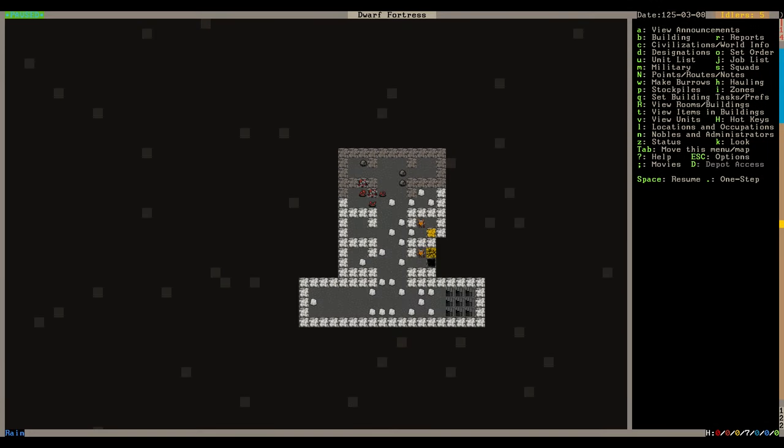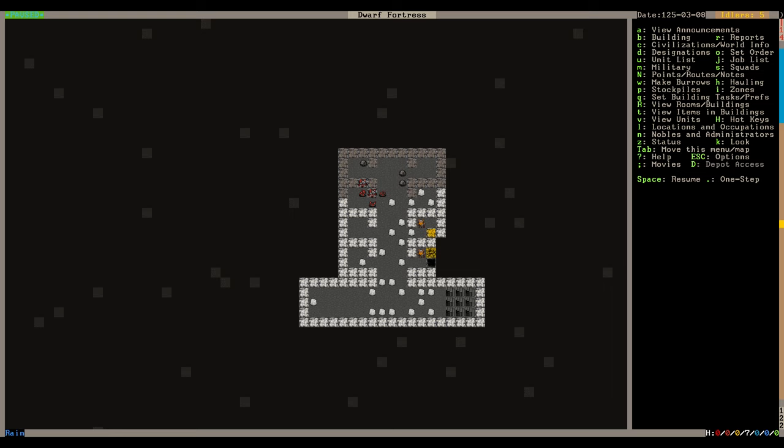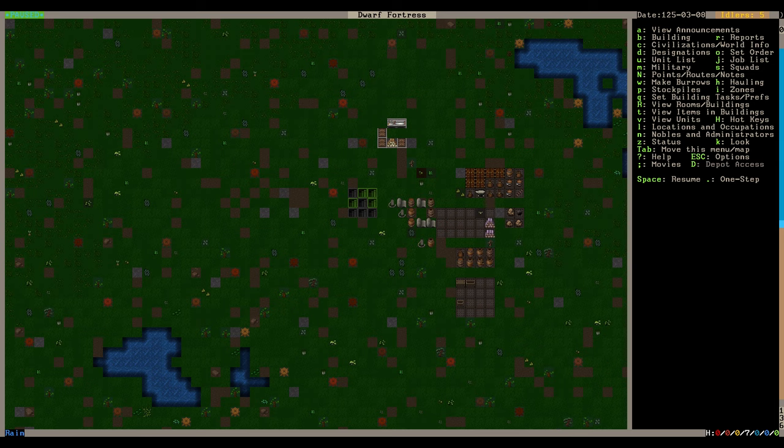Welcome back to episode two. I fixed the texture issue - this is marble now, not a grassy field underground. I literally just unpacked the folder again and it fixed it. I'll edit in some text and a voiceover in the previous episode to let you know. I also played a little between episodes on a different save file to make sure the graphics pack worked, and it did - I learned a bit more about the game.